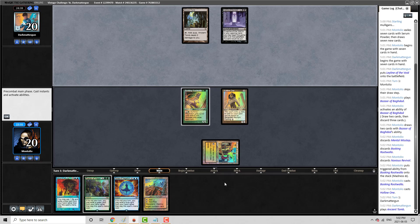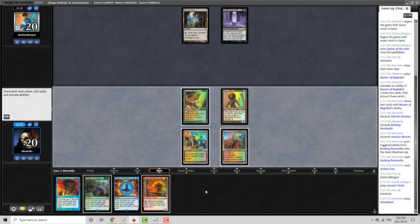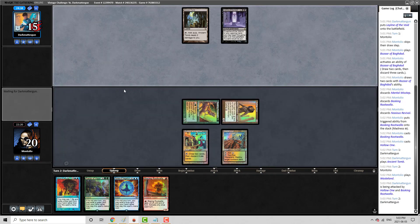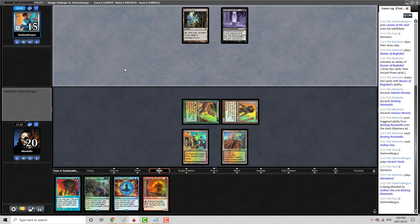Ancient Tomb — that's good for us. I don't feel like we want to wasteland here. I'm going to let them play their Workshop and cast a Golos. I will Force it and then waste them, getting their better land. Maybe they're going to try and attempt to cast a Helm. We also get two damage out of it because of their Ancient Tomb if they do that.